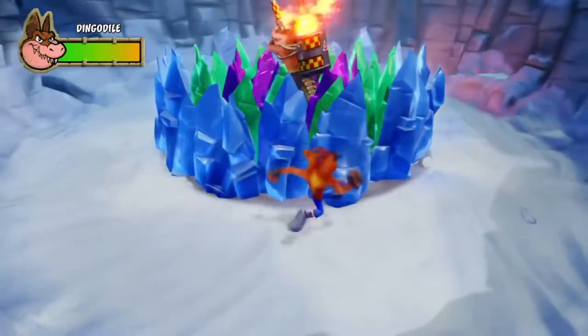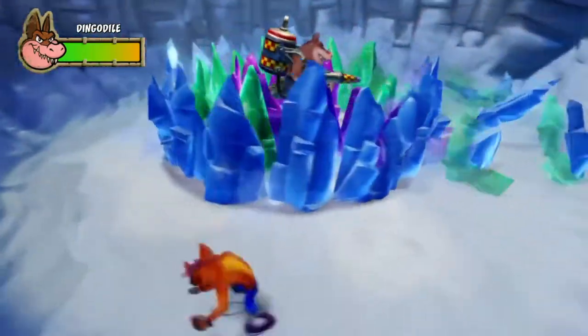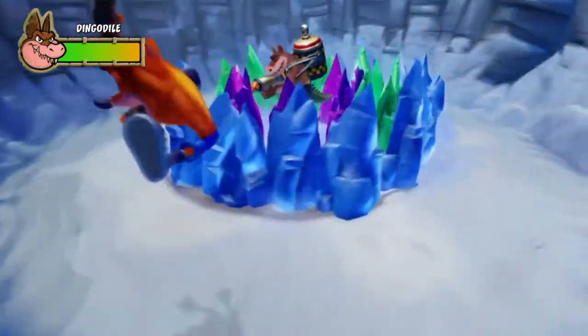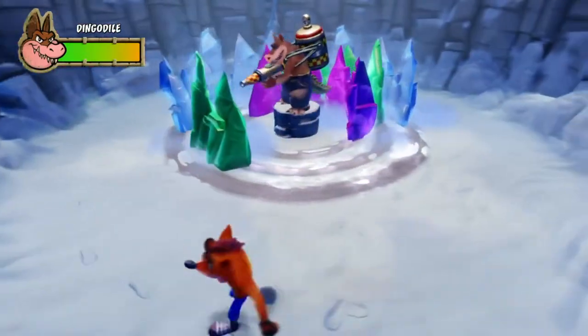All you've got to do is dodge his first bit — you can see where he was shooting there. I'm going to go the opposite way. Just go in the opposite direction. If he's going clockwise, go counterclockwise. If he's going counterclockwise, go clockwise. Don't jump towards it, it doesn't work, I promise you.